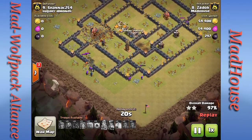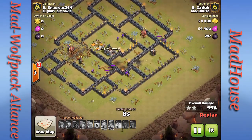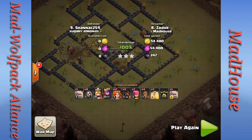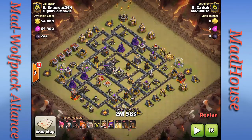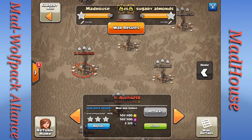The wizards, archers, and that last valkyrie go in for the tesla — she's brushing off those zaps like it's nothing. Two builder huts left and that is a nice three star! Very nice job. He used two minutes and 58 seconds — two seconds left! That whole attack was a close call but nice job Zadok, very cool.